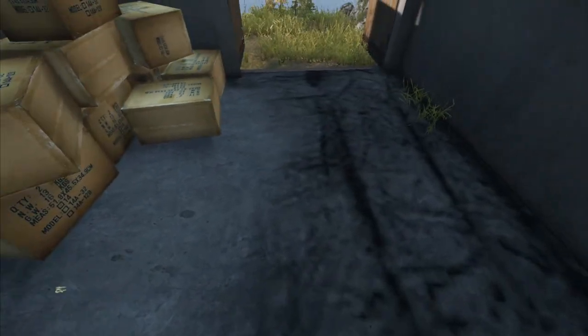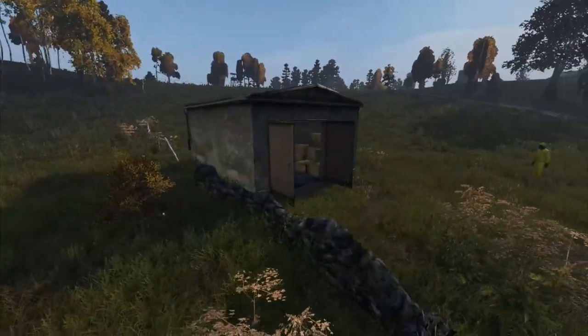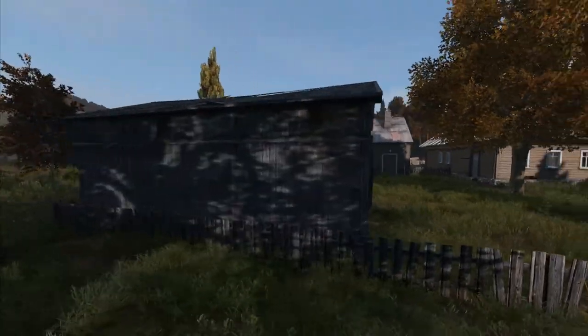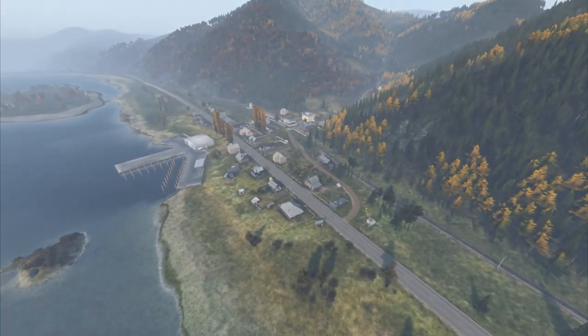There are two items needed to craft the filter. The first is a dust mask, which can be found in industrial areas like a garage or a double door shed. The second item is a water bottle, which can be found in village houses and can be quite a common occurrence.